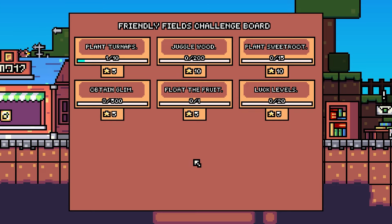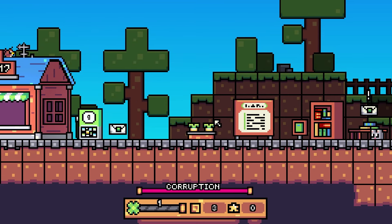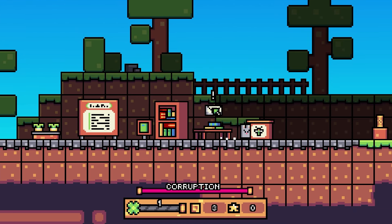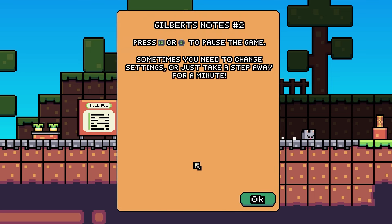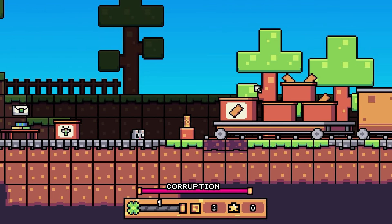What's this? Friendly Fields challenge board: plant ten turnips, jungle wood 200, plant sweet root, obtain glim, float the fruit, and luck levels. I get stars for that apparently. Press escape to pause the game - sometimes you just need to change settings or take a step away for a minute. It's very true.